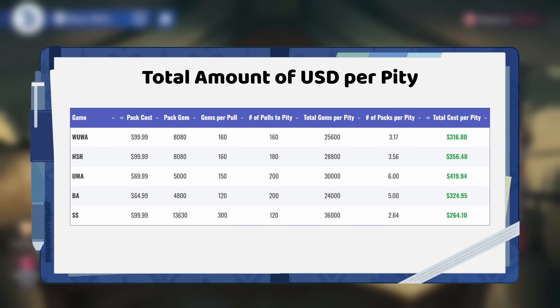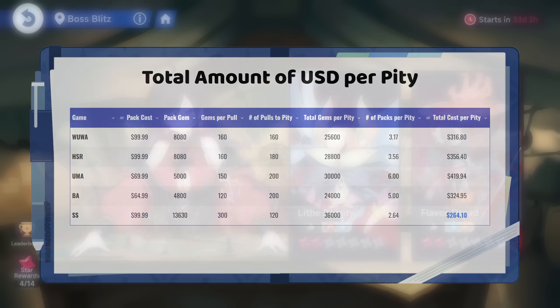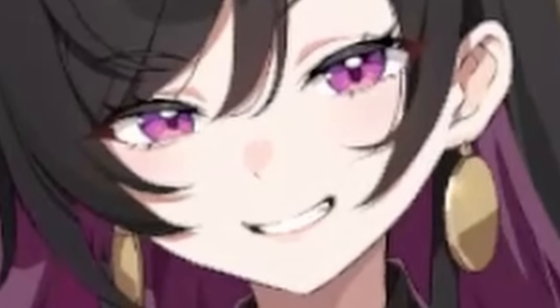If you take a look at all these numbers, what you're actually going to notice is that despite all that doom posting and backlash people are throwing around, Stellasura is actually the cheapest game out of all these options to pity on. Isn't that crazy? I know — that sounds impossible, right?